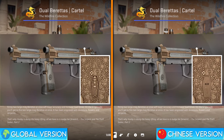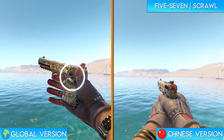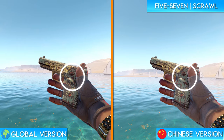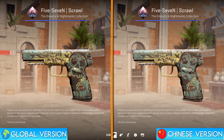That change is much easier to see in this screenshot. The next change is on the 5-7 Scrawl. As you can see on the global version of the skin, there's a relatively large skull present on the top right of the weapon just under the thumb. In the Chinese version, however, that skull is instead changed to look like a man's head with tape covering his mouth. Here's what it looks like in-game without the thumb covering it up.